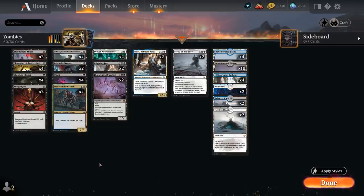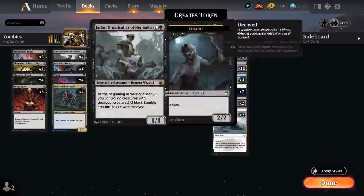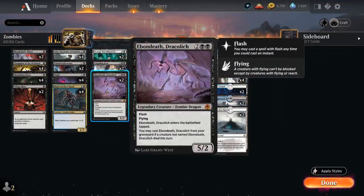At four mana we've got some of the usual suspects, although Ebondeath Dracolich is a card we haven't really played with before — a card from Forgotten Realms. It's a 5/2 Legendary Zombie Dragon with Flash and Flying that enters the battlefield tapped, and we may cast Dracolich from our graveyard if a creature not named Dracolich died this turn. A very synergistic card with Jadar: we can just attack with a zombie token, have it sacrificed, and then replay our dragon from the graveyard.